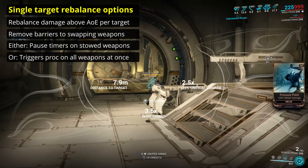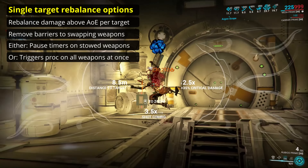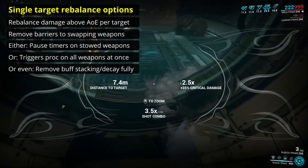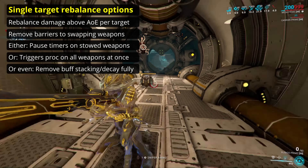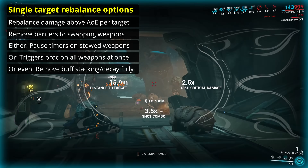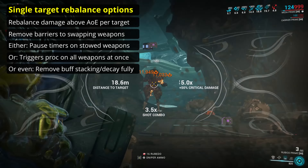A further option would be to reduce the radius of AoE attacks. The mods Prime Firestorm and Prime Fornication have a lot to answer for in this regard. Prime Firestorm increases the radius by 66%. In terms of circular area — such as in a flat open room — this means a 175% increase in the affected area. If you're in a more complex location with multiple floors, the spherical volume of the AoE matters. Prime Firestorm increases that volume by 357%.